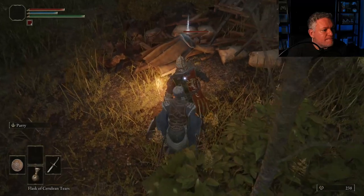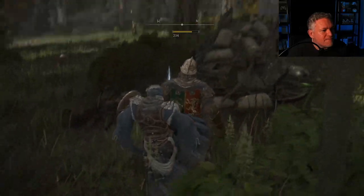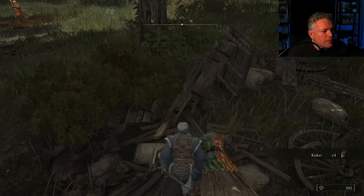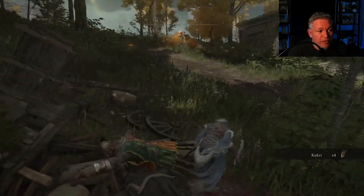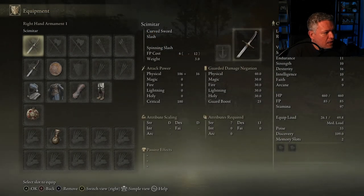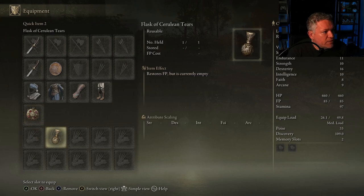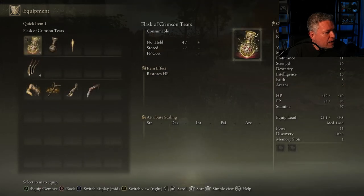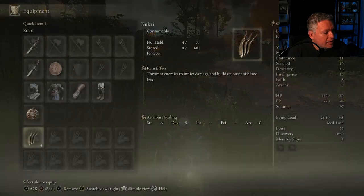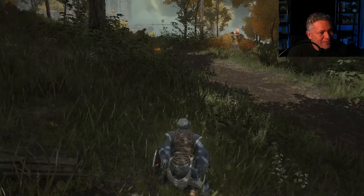Those Kukri are really good items for throwing. I'm going to go into my equipment and swap out the Flask of Cerulean Tears — since we're not really using magic right now — and put my Kukri in that quick-access slot instead.